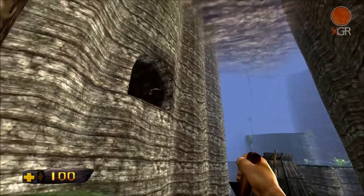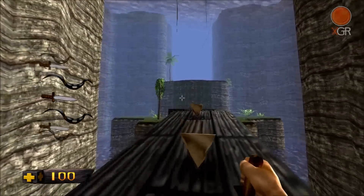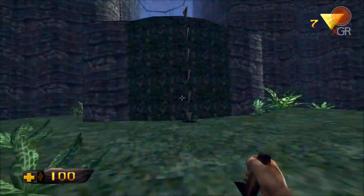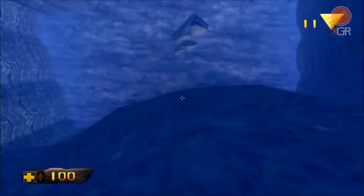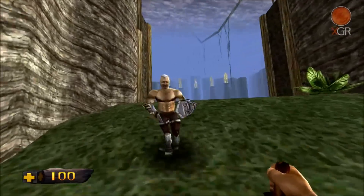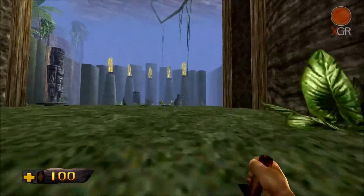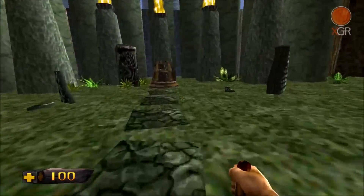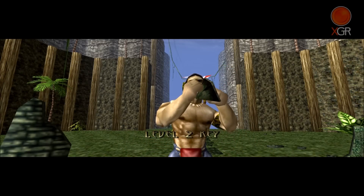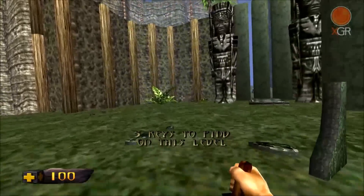Starting off then, first world. What weapons have we got? A bow, arrow and a knife. Level 2 key — there are 5 keys to find on this level.